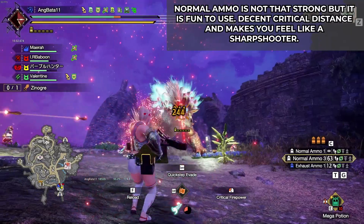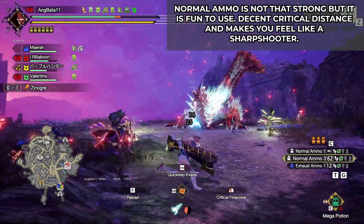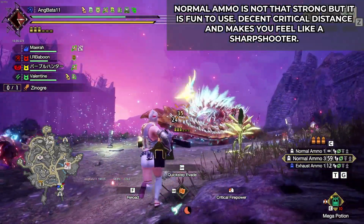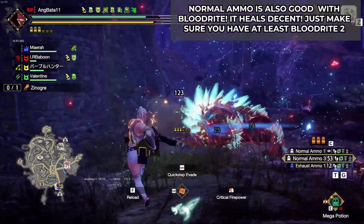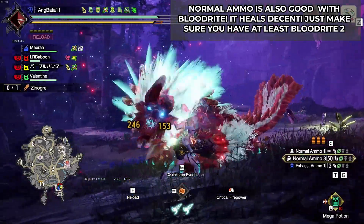This set is not meant to have crazy damage. I made this set purely because I love the Garangom light bowgun. It really looks nice and I love how normal 3 fits well with Blood Rite sets. It heals a lot as compared to other ammo types.